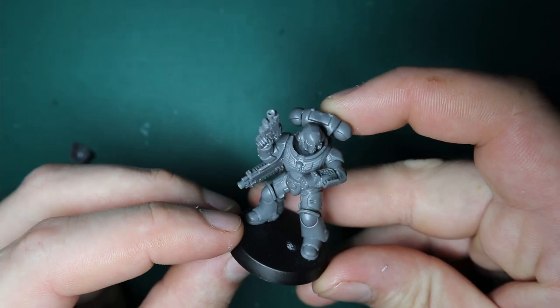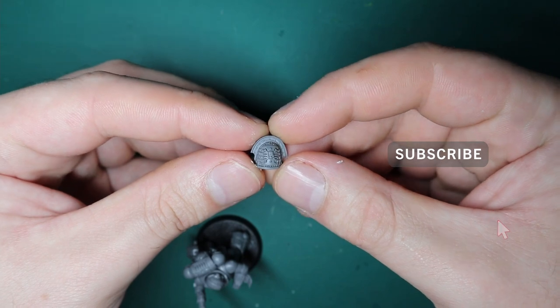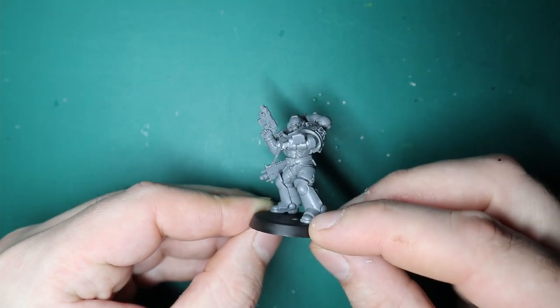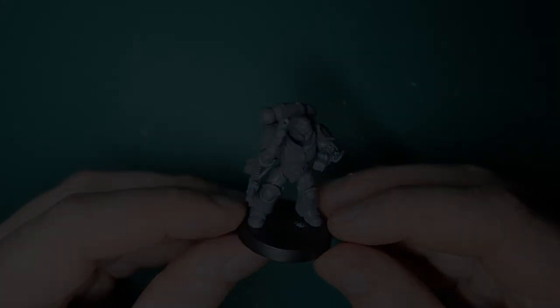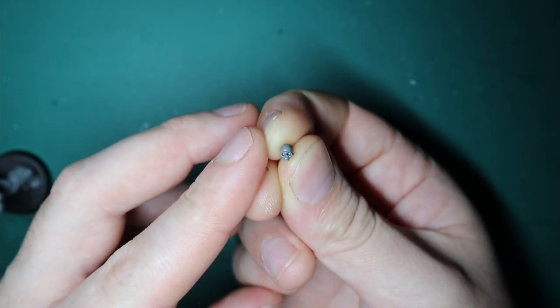As always I'll be sticking a Deathwatch shoulder pad on this guy, because I use all my conversions in my Deathwatch army so I can play them all together. Their chapter logo is just a skull, so I'll be using a transfer for that when I actually paint it.